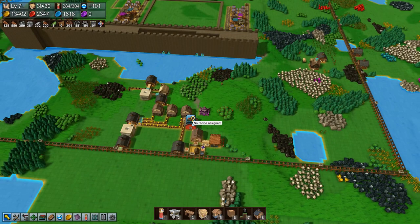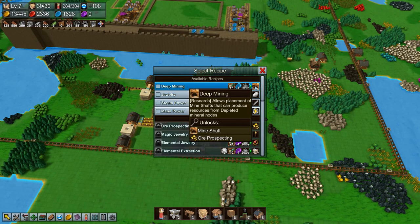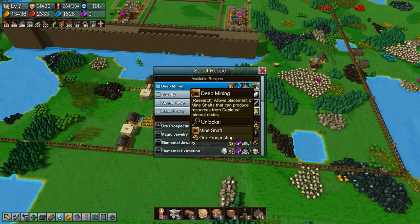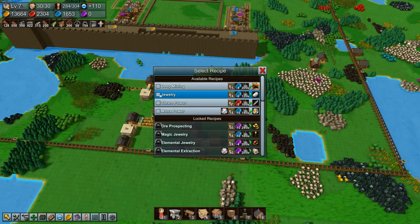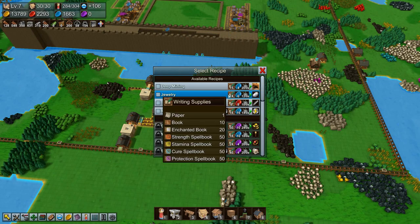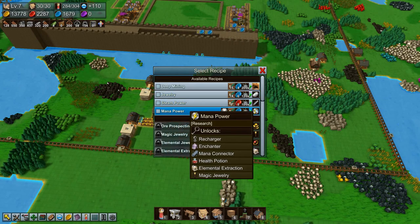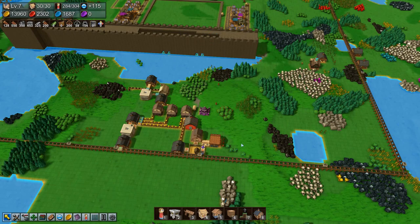So that means we can get mana power going — that is very, very good. Let's see what we want to research now. That's deep mining — allows placement of mine shafts that can produce resources from depleted mineral nodes. Okay, that's new. But I think we're going to go with mana power — it unlocks the steam power recharger and enchanter.